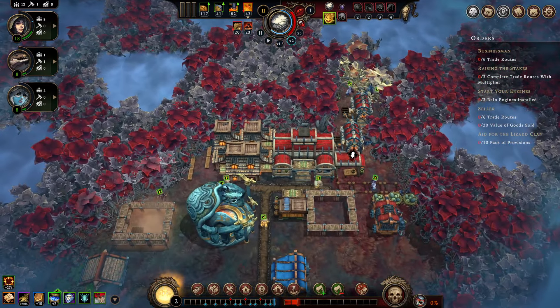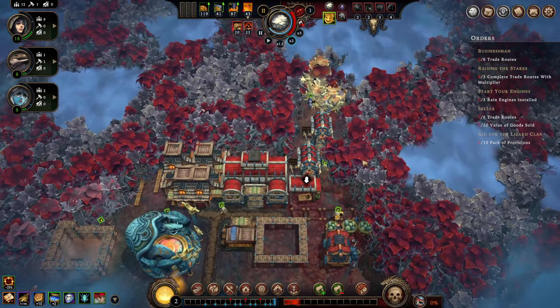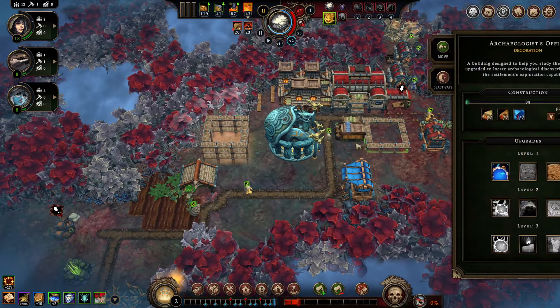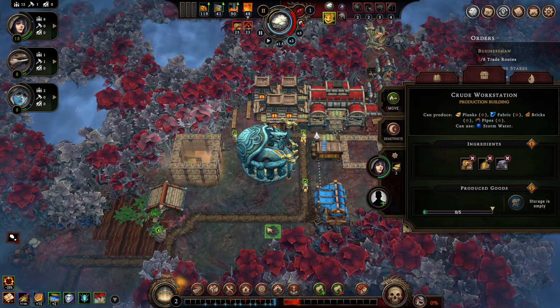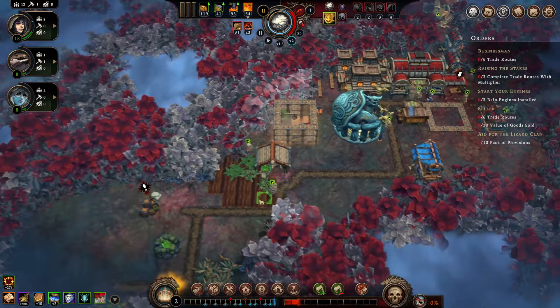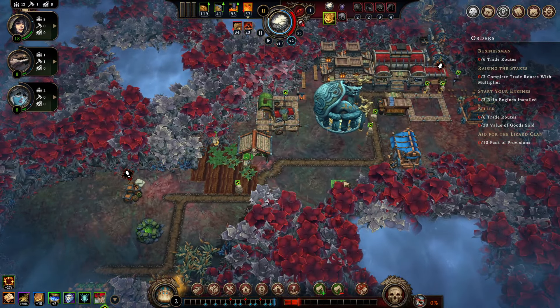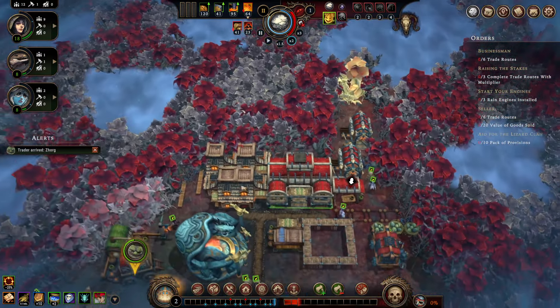We currently use up our wood so fast because of all this building we're doing — these buildings all eat up wood. Especially the crude workstation eats wood and gives back so few planks. I'd rather be careful about this as I really don't want to destroy my early game.